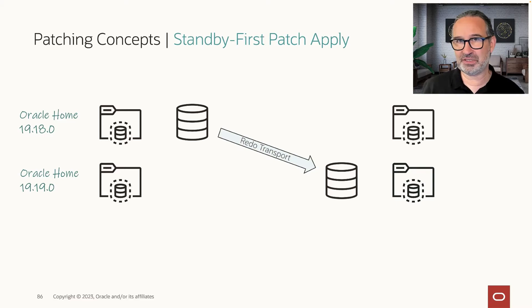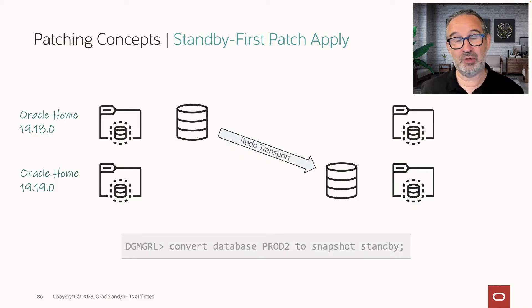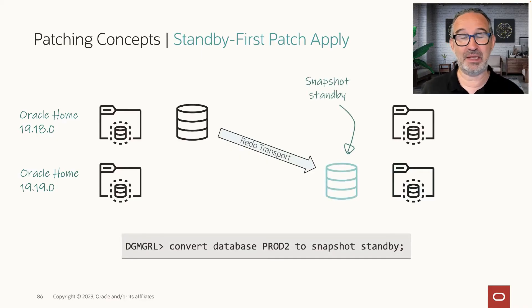Now I have the first assertion: I see if the redo apply runs successfully, if all goes fine. But this is just half of the cake. How about datapatch? If I want to test datapatch — whether it's running fine, giving me strange errors, or doing something very unexpected — I will convert my standby into a snapshot standby.